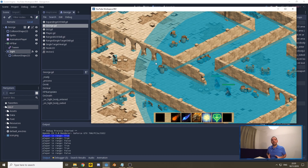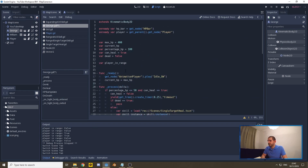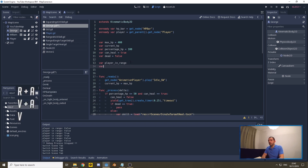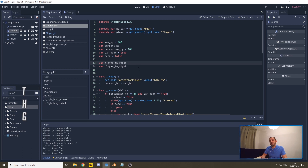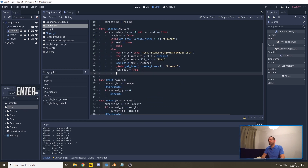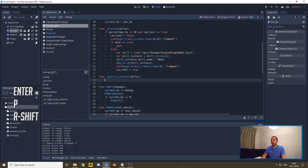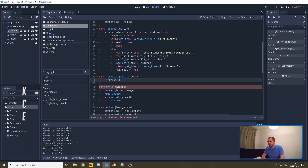Now we have to work on verifying whether there's a direct line of sight — that's where it gets more complex. To make that function we need two things: first, a variable to store the result, which I'll call player_in_sight — not just in range, but with an actual visual connection. Then I'll define a new function called sight_check and call it within the physics_process function, since we'll need physics for this.